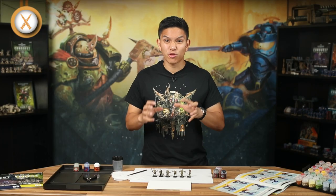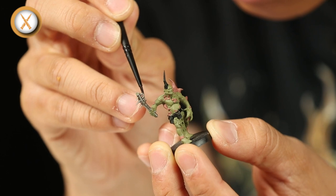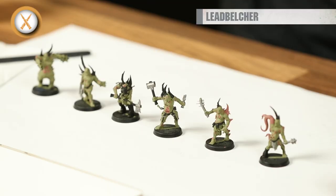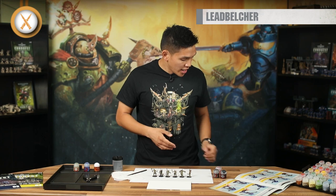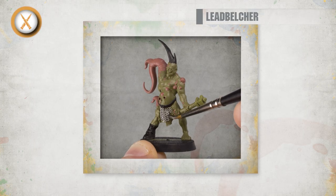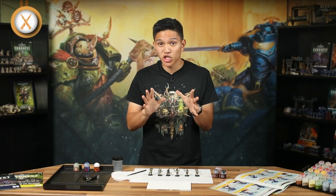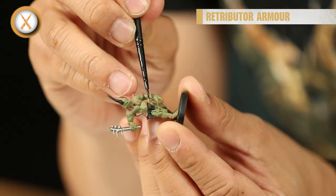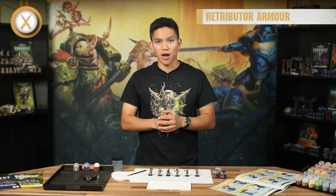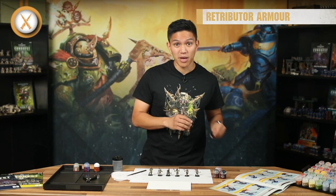Several of the Poxwalkers are carrying crude weapons like lengths of pipe and axes. Paint the parts of these that would be metal with Leadbelcher. Some of them have chainmail as well, which will look fantastic in silver. Once you've added Leadbelcher, it should look like this. There's not much gold on the Poxwalkers, but small details like charms and Nurgle runes or spikes on weapons will look great and really draw the eye.